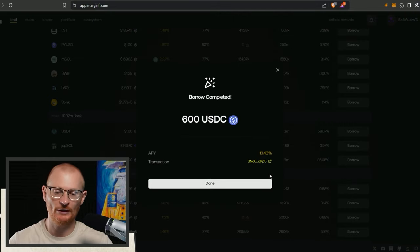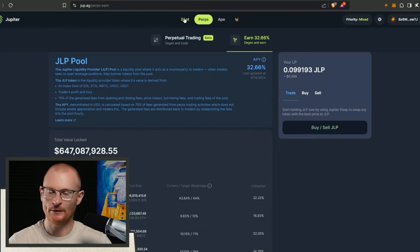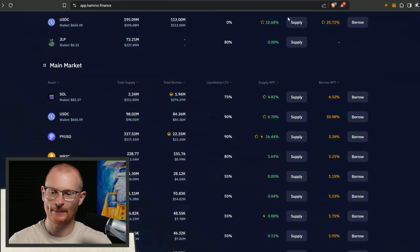This would mean essentially if SOL halved in value then we'd be liquidated - so we've got that. Now we can go ahead and swap it, either straight back at Jupiter or in our wallet.